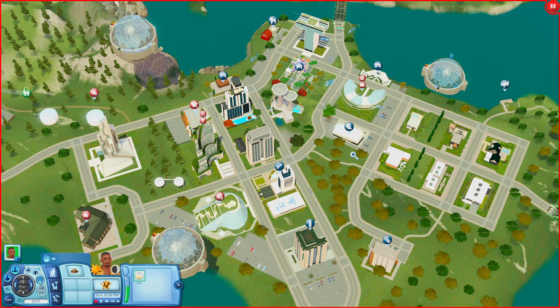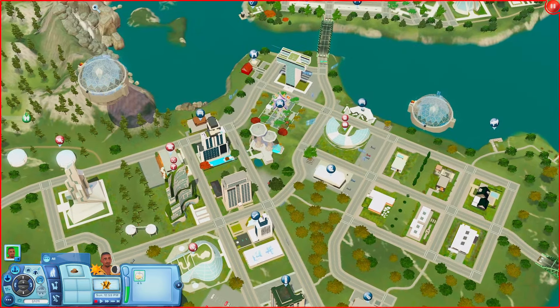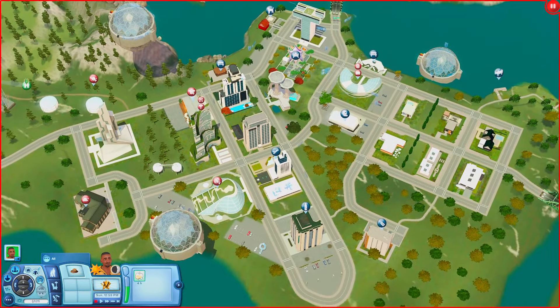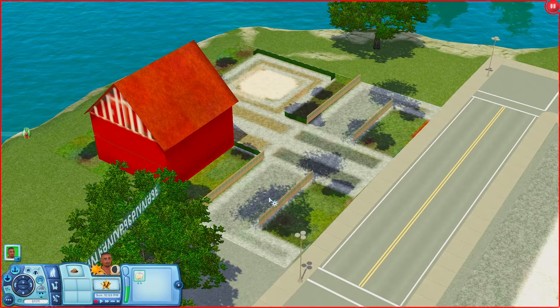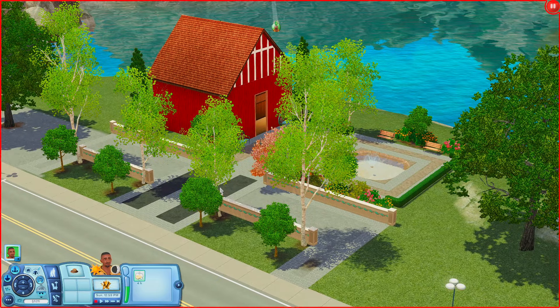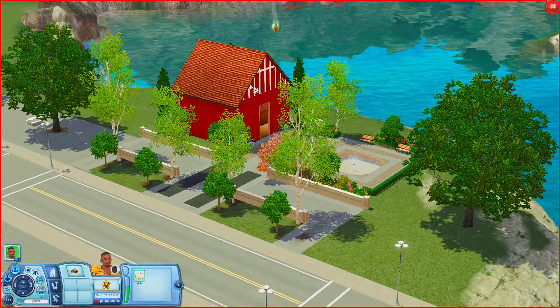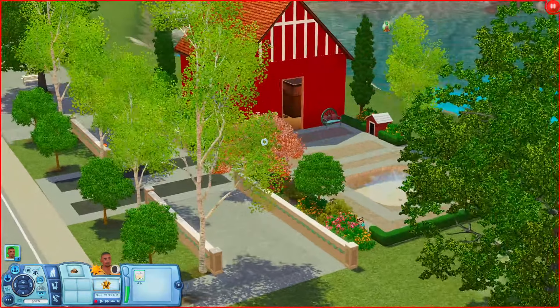Let's go ahead and get into the video. I think I want to start over here and kind of work my way around. So this is the Parquet Snoopy, or Park Snoopy. Let's check out this lot first. I was trying to figure out why this lot was called Snoopy, and I think it's because of this building right here — it's supposed to be like Snoopy's doghouse from the Peanuts. That's kind of cool.